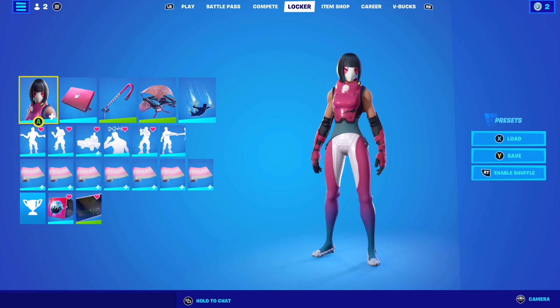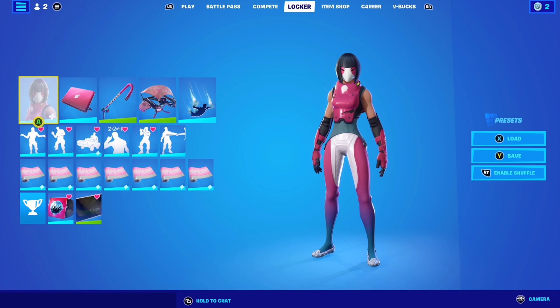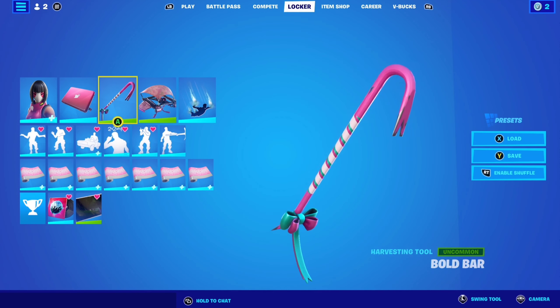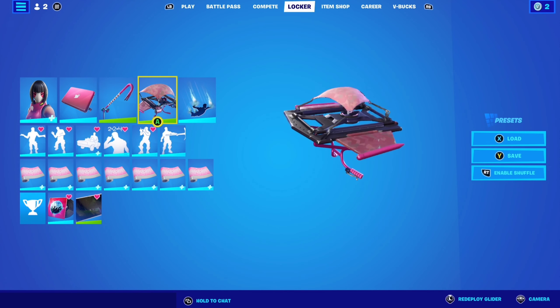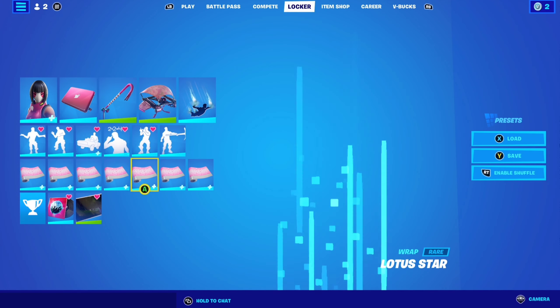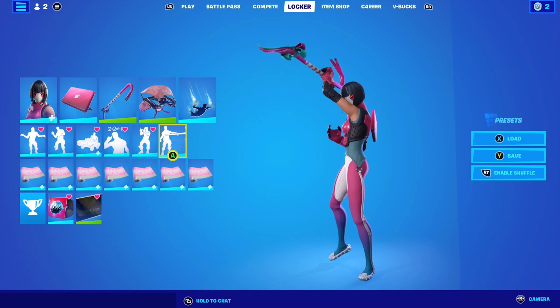For combo number two with Bucky, I'm using her default edit style with the Techy backbling, Bolt Bar as the pickaxe, Rose Rider as the glider, and Lotus Star as the wrap. The combo is looking very clean, very nice — simple but very clean.